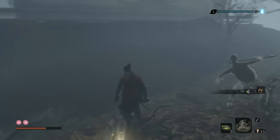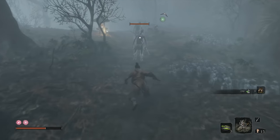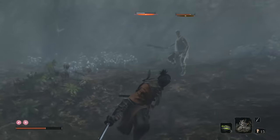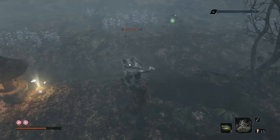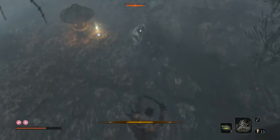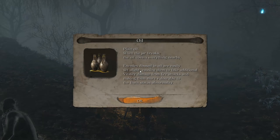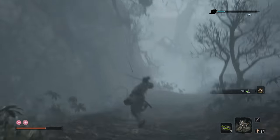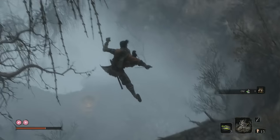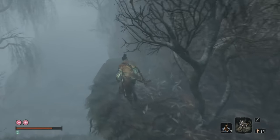Ichimanji does huge posture damage, especially if you hit that follow-up from the upgrade we'll get pretty soon — next time we hit a Sculptor's idol. Come on. That's really nice, though. Okay, so it's here that we're going to come up, and it gives you a better view of things. It shows you the second floor and some light sources dancing on the second floor.